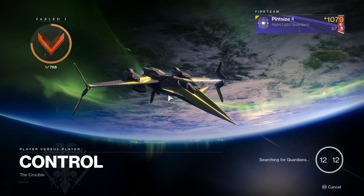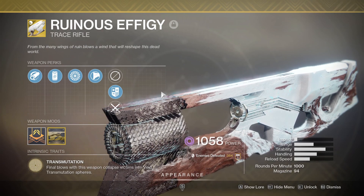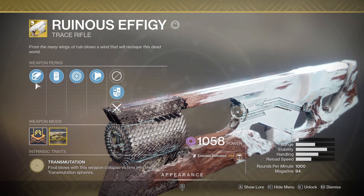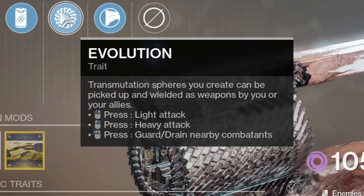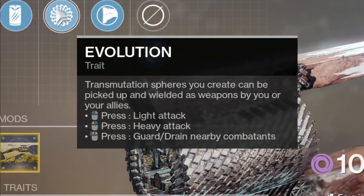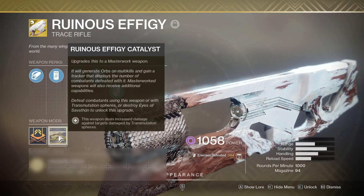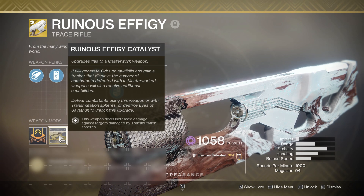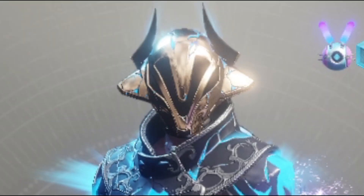You know, this gun's been out for a while, and somehow I've not managed to make a video on it yet. Enter Ruinous Effigy. If, for whatever reason, throughout these many weeks you still don't know what it does — it's a trace rifle that turns your killed enemies into a ball that's basically just a relic, and it's a weapon. And the catalyst, if you're wondering, just makes it so whenever you damage an enemy with the ball, the gun does more damage to them. Not the most helpful thing here, but here we go.